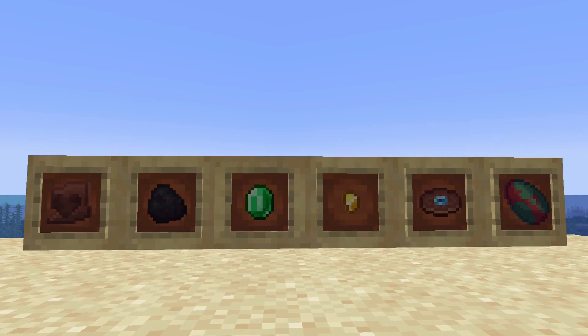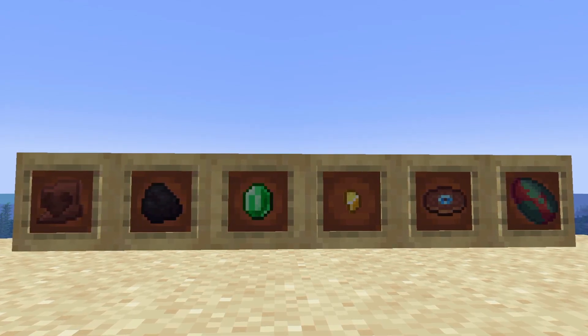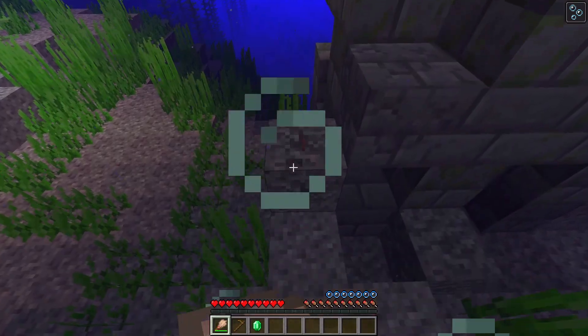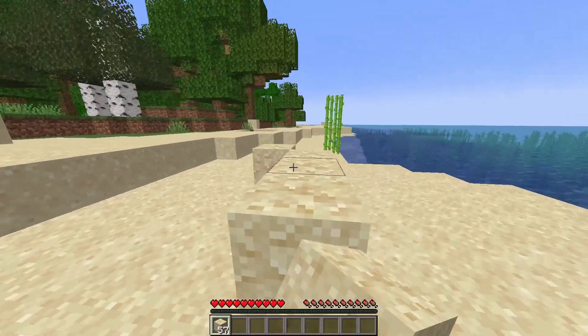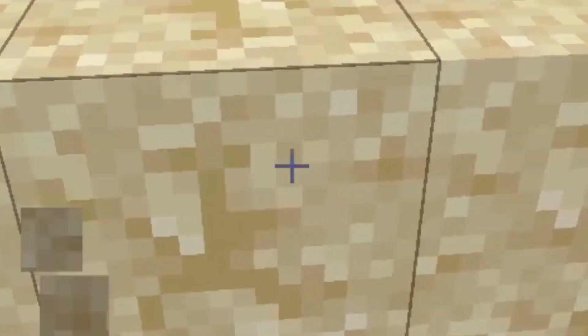The other loot you can get are emeralds, coal, music discs, sniffer eggs, some other various materials, pottery sherds, and nothing — yeah, that's an option. Only naturally spawned suspicious blocks contain loot, so you can't just spam a ton of blocks or you'll be wasting 10 minutes of your life trying like I did. So don't do that.